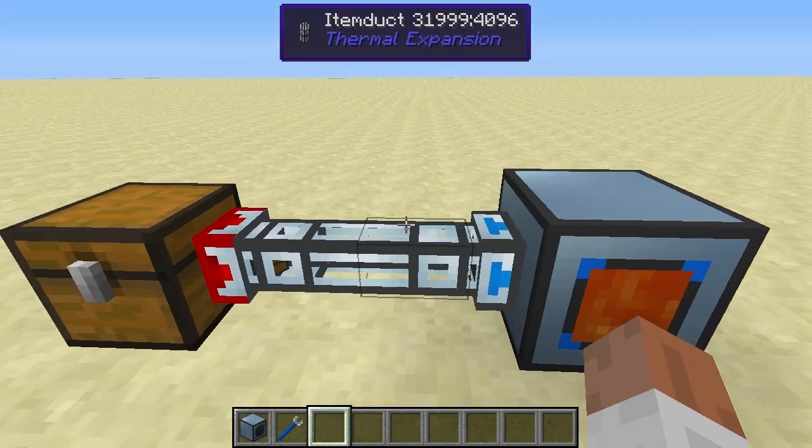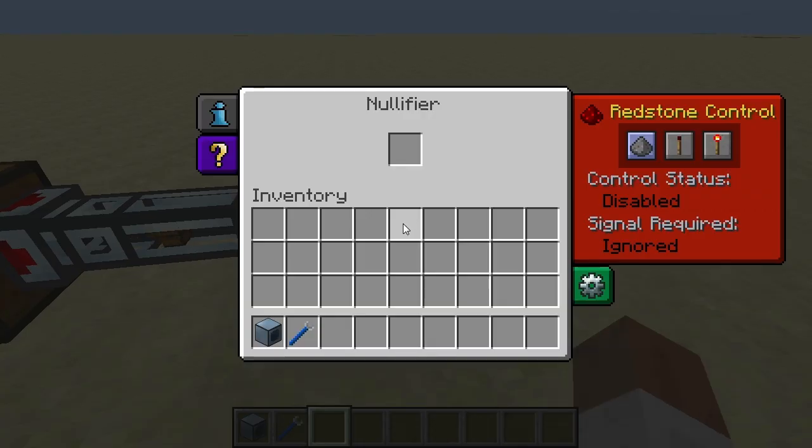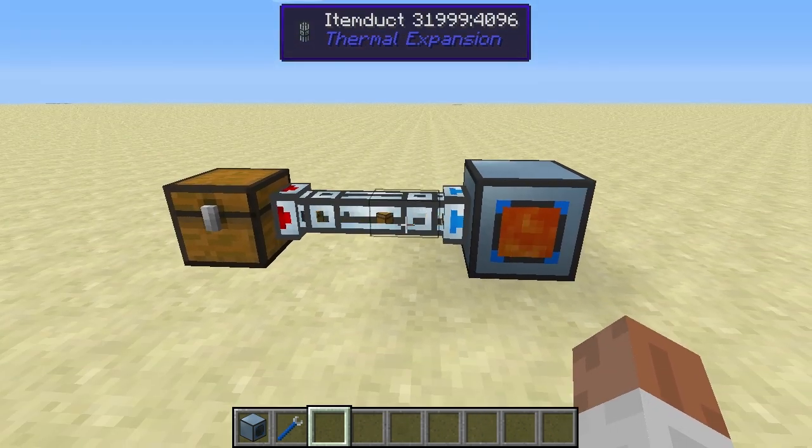Turning it back on, it will start outputting the chests again and inputting them into the nullifier. So that's basically it for the nullifier — I hope you guys enjoyed this video. If you did, please like and subscribe and I will see you guys next time.